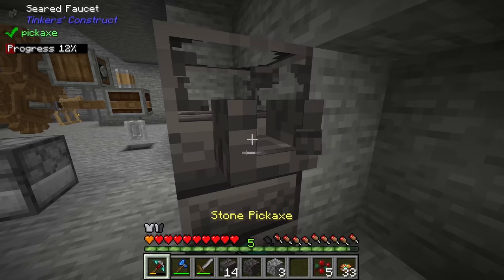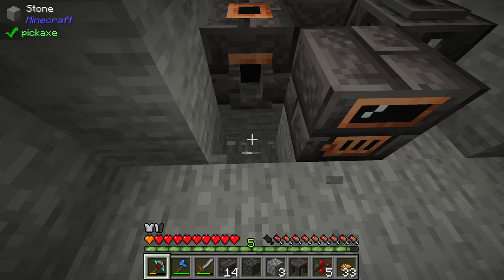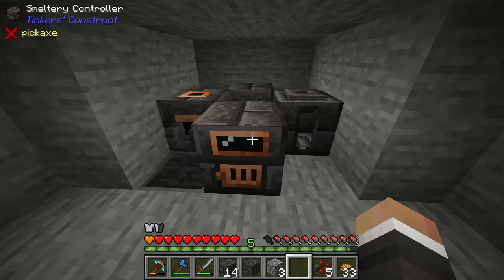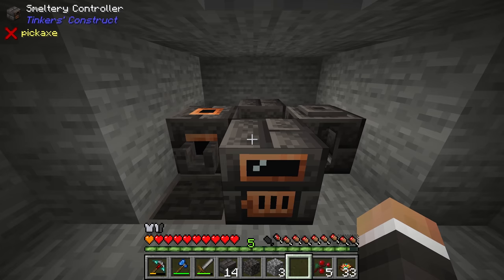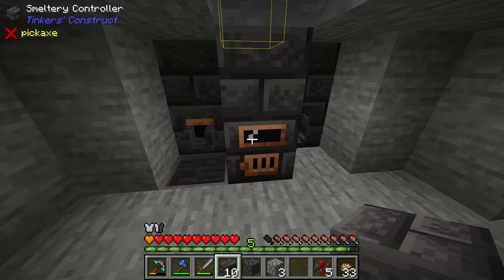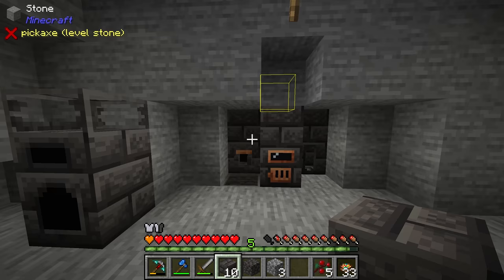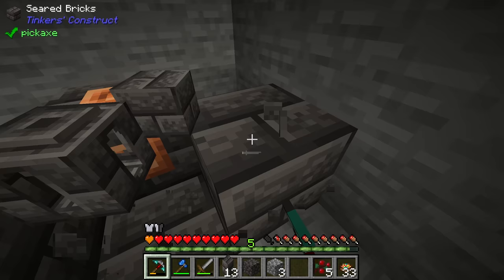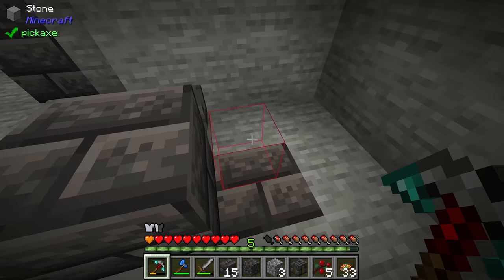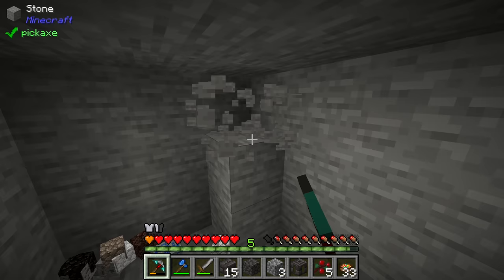This now functions like the old melter setup, but it's actually slightly worse with just one slot — the real benefit of the smeltery is making it much bigger. You can make it taller by adding more rows, giving you more slots. Or better, you make it wider — I call this a one-by-one smeltery. You can go up to around a seven-by-seven internal, nine-by-nine external. My usual go-to is a three-by-three internal, which is five-by-five external.